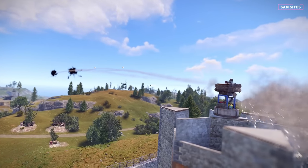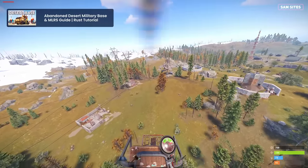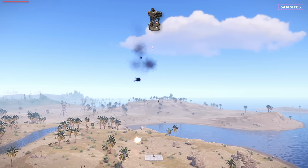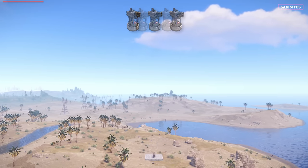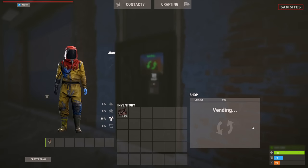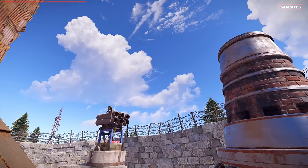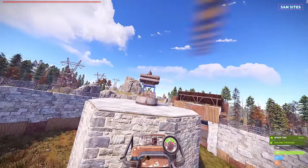SAM Sites can help protect your base against enemies flying over it or MLRS rockets. However, if enemy players fly fast enough, they can evade your SAM rockets. The same is true for MLRS rockets, as a single SAM turret won't be able to protect against all of them. Two SAM Sites will typically defend against the majority of the rockets fired, while three SAM Sites will protect against all of the MLRS rockets fired at your base. Three SAM Sites will also make it much more difficult for helicopter pilots to evade them. You can purchase a SAM Site at the Outpost Weapon Shop for 500 scrap. Once you've acquired one, place it on your roof or nearby location with a clear view of the sky. Keep in mind that SAM Sites can only shoot at helicopters that are higher than where they're placed, so if you place them too high, players can fly lower to evade the rockets.